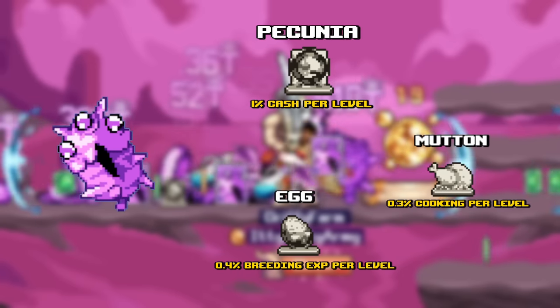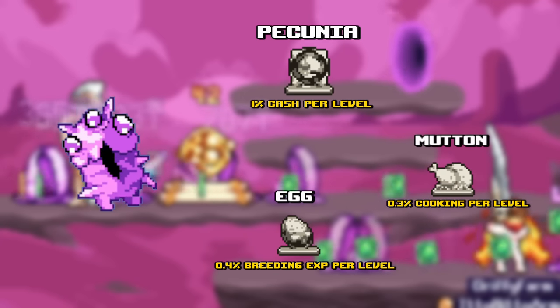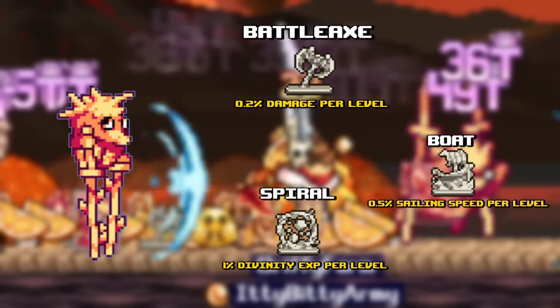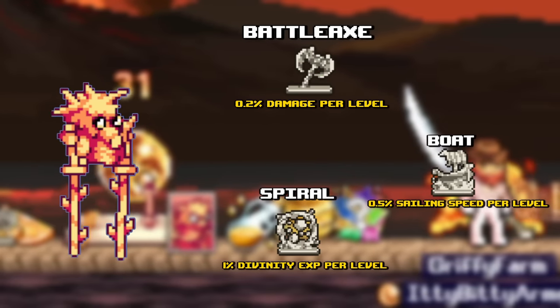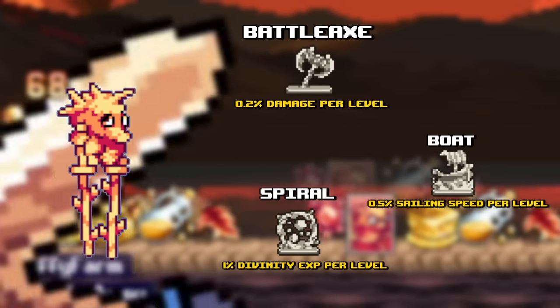Forgive me if I butcher this next one — Pequinha, which is monster cash. Mutton, which is cooking XP. And Egg, which is breeding XP, all best farmed at World 4 crystal mobs. And finally, Battle Axe, which is damage percent, Boat, which is sailing speed, and Spiral, which is divinity XP, are best farmed at World 5 crystals.